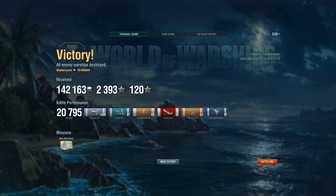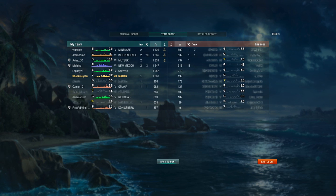So the after-action battle report for the Mahan: 442,163 credits received, 2,393 XP, 20,000 damage done. I only hit with 60 shells and one torpedo, only got one sinking, five spotting assists, three fires, and one flooding from that torpedo — probably didn't last very long because I killed the guy. What is that — sixth place overall? Yeah, sixth place, so mid-pack.